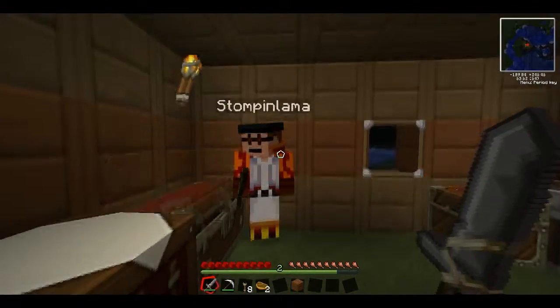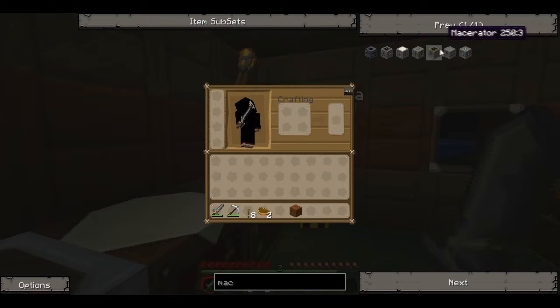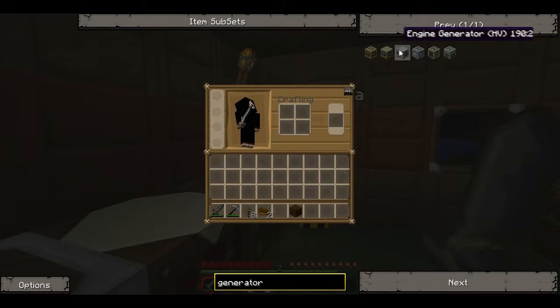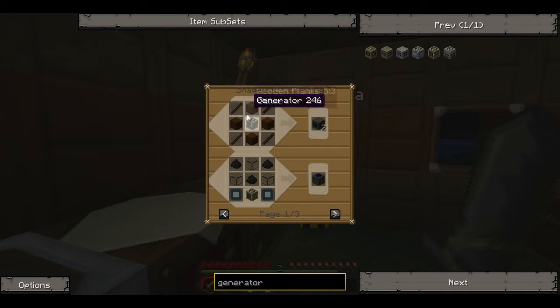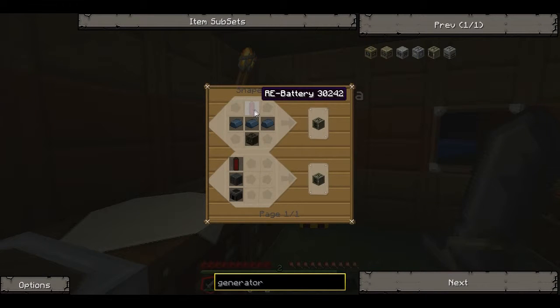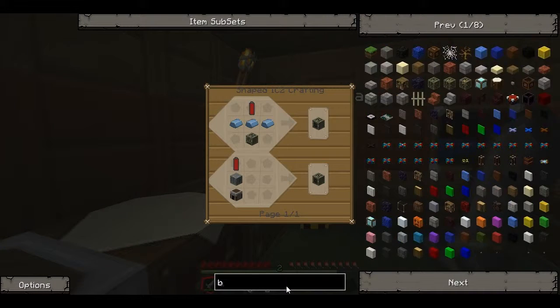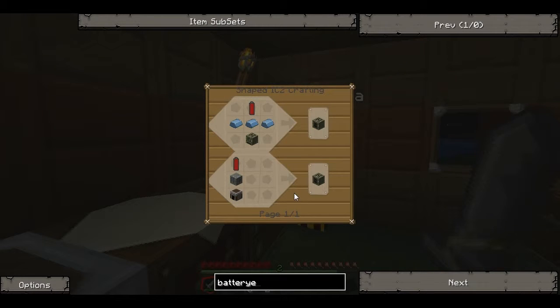Generator — just a regular generator. Requires three refined iron and an iron furnace, which means we need five iron to upgrade one of our furnaces to an iron furnace, so that we can make a generator. Refined iron — oh, batteries! We need batteries too. R.E. battery: three refined iron, iron furnace. How do we make the R.E. battery? R.E. batteries — we need redstone, tin, and a copper cable.